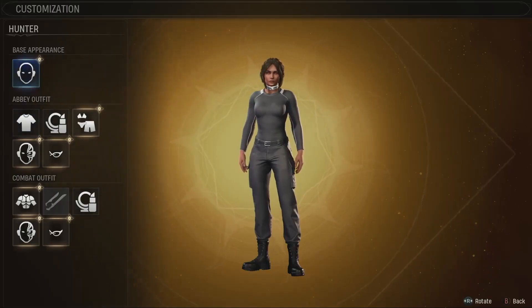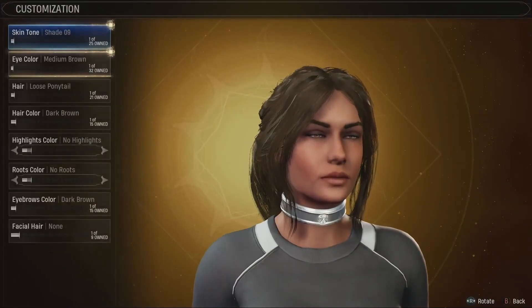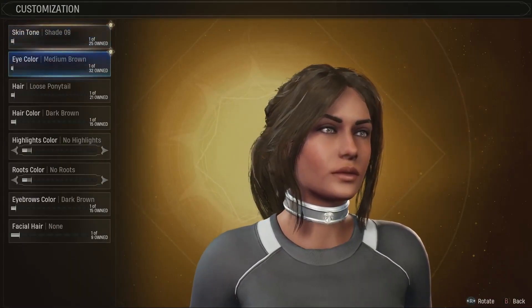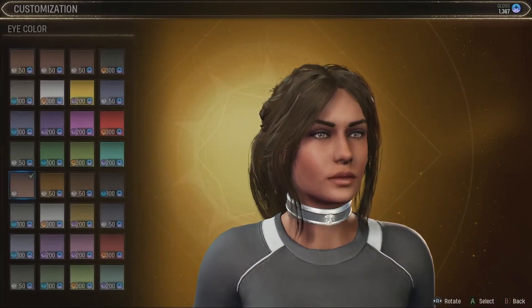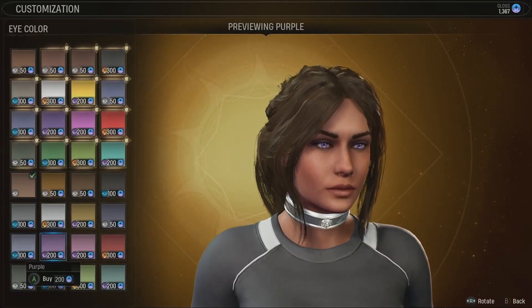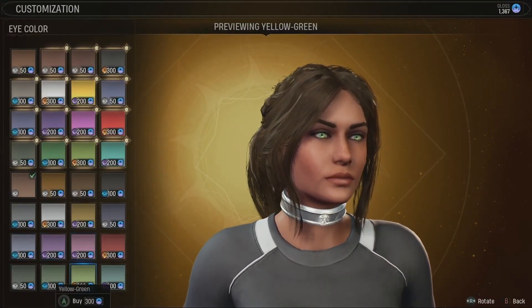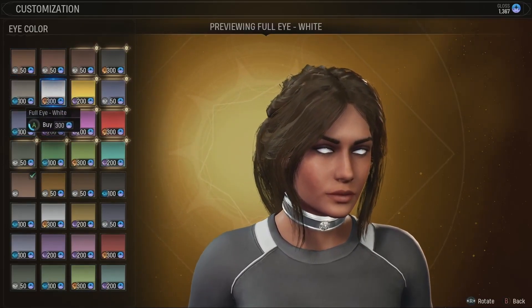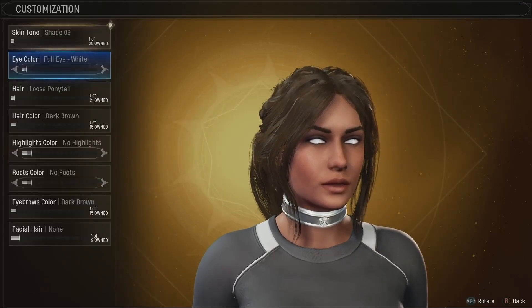I'd like to go in and start making a light hunter before we go on the next mission. She's passing that threshold - this was her sort of resurrection look - but there are a lot of cool things we can do here. We always show the same hunter just to be consistent, but there are a lot of cosmetic options the player has.